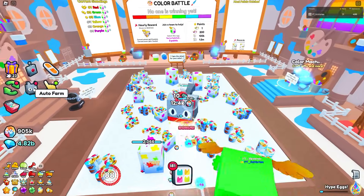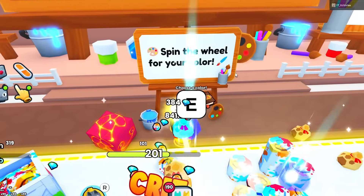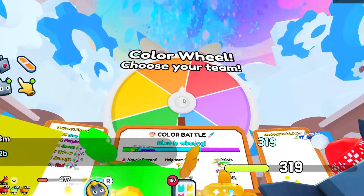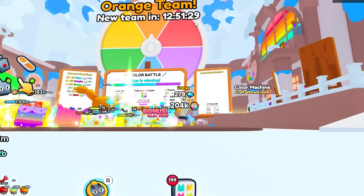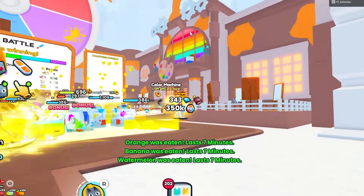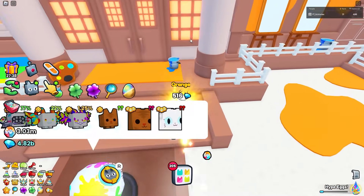We've now purchased the last area. This sign says 'spin the wheel for your color,' so it's time to spin — and we got orange. I'm not sure if I really wanted that, but I didn't have a choice. It does say you can select a new team in 12 hours and 51 minutes, so you can hop to new teams if you want.